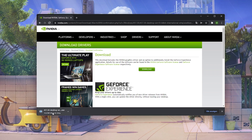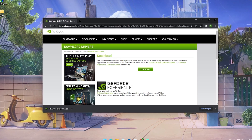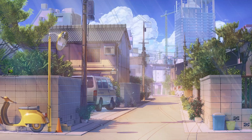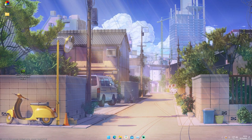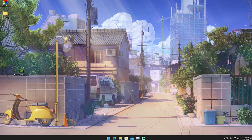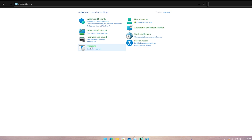Just simply click download, click download again, and you're going to download it onto your PC. Once you've finished the download, just drag it onto your desktop. It's only going to take a few seconds. Then close the browser, and what you want to do now is make sure to first de-install the old Nvidia driver.